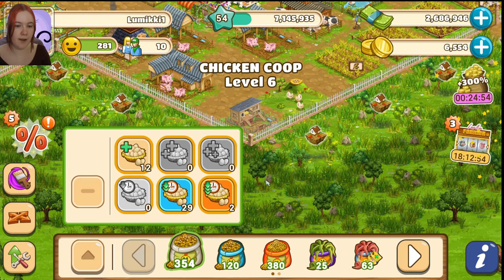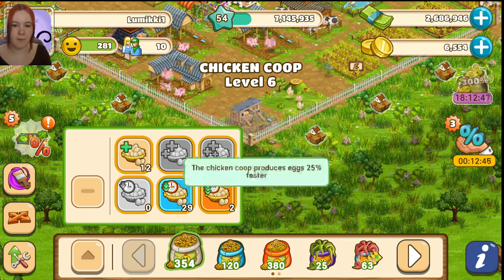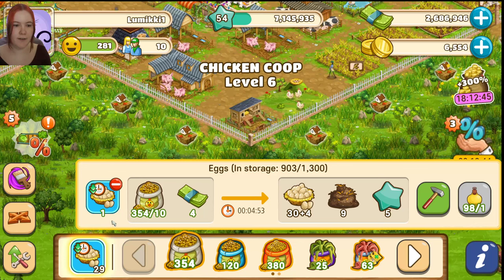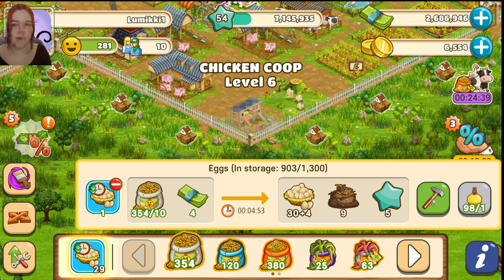The ones on top are for producing more eggs, and the ones on the bottom are for less time. I'm going to use the less-time booster — I'll take this one. Now you see it's selected, and here you see there's less time that the eggs take to be done.